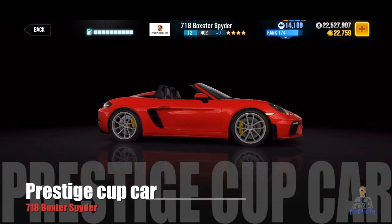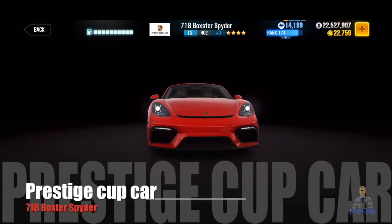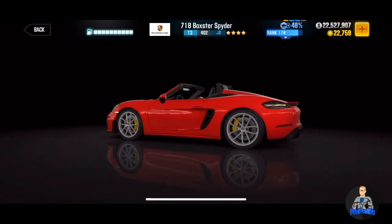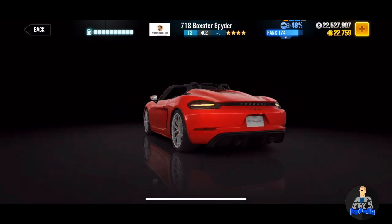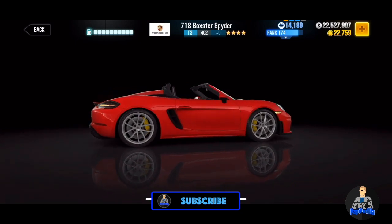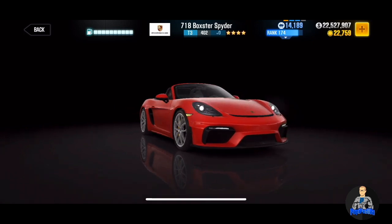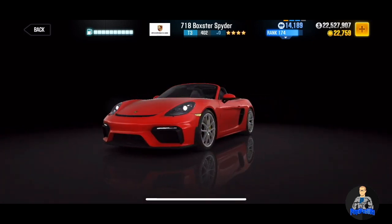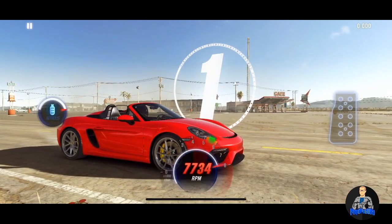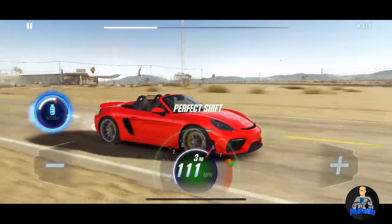This season's Prestige Cup is the 718 Boxster Spider. This car has a special place in my heart because this is the car that gave me the confidence to start playing and winning the Prestige Cup. This is either the first or second time that I ever won a Prestige Cup — it was in this car. It was about a year ago when I picked up this car. I love this car, man. It's fast, it's a great car. I even used it as an elite license car, and this is the car that I learned how to drop in. I learned all of my launch techniques with this particular car. This car is worth it, trust me.